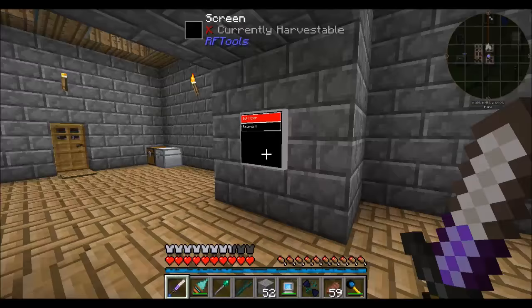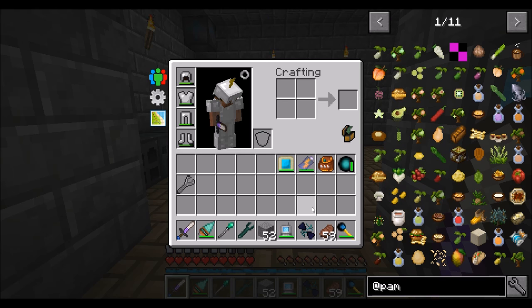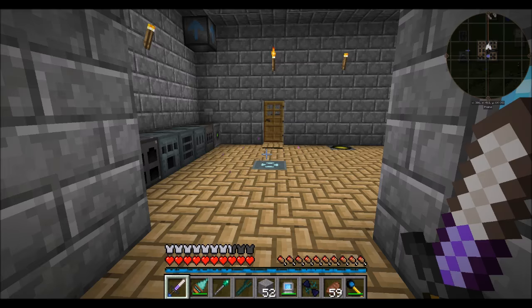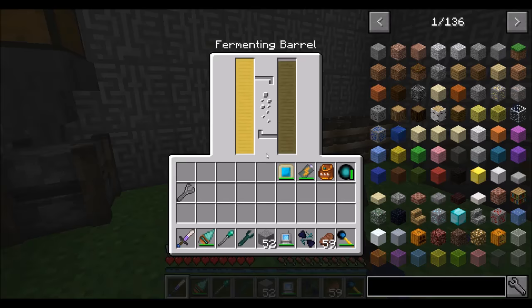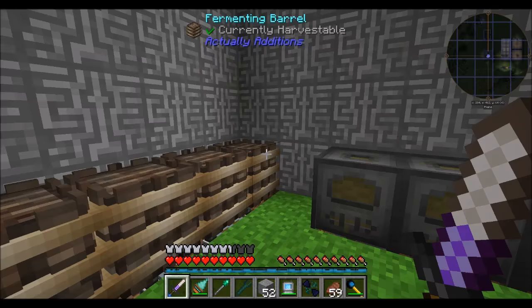I'm probably going to need to sleep through the night. Also, I wanted to mention that we are currently running on version 1.2.0, the beta version of the Direwolf20 pack. I've added Pam's Harvest Craft - a lot of people asked for it, so why not? It's a cool mod for those who like cooking and lots of different types of food with better food options. We've got the canola press and a decent amount of canola in here, so we're doing all right with that.